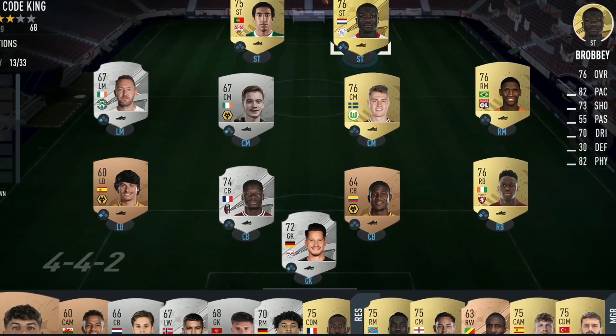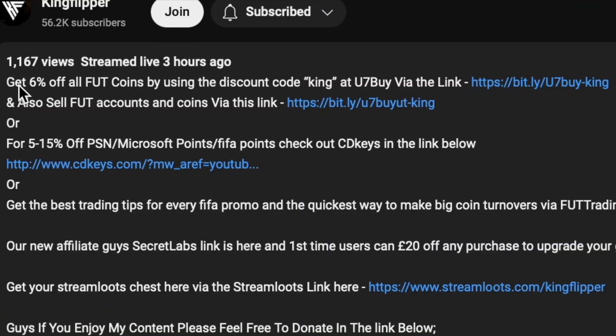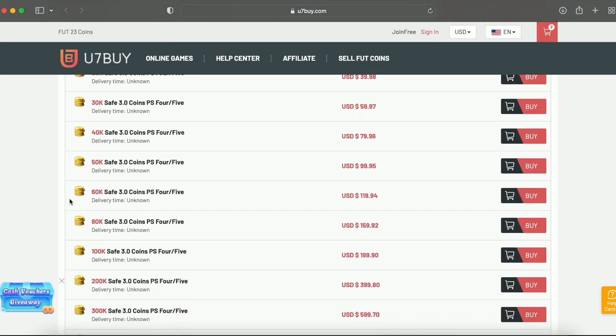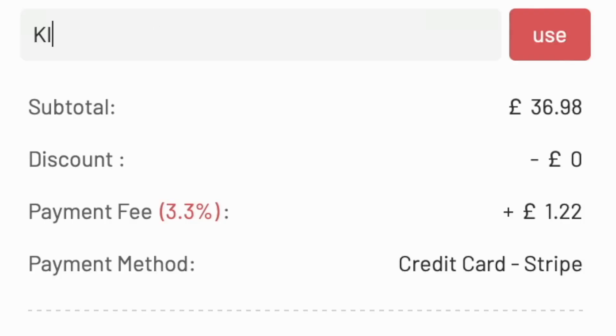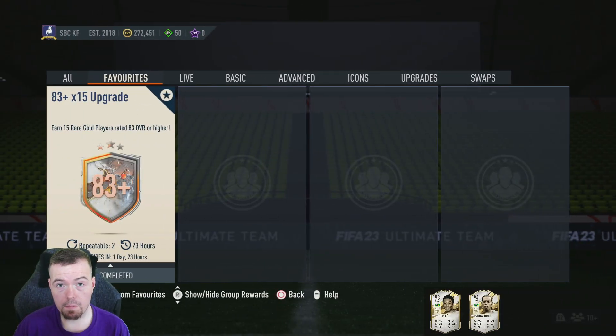Bored of having a starter team? Make it a beast team. Check the description below to get yourself some cheap, reliable coins, and don't forget to use the code King for a cheeky six percent off. Let's get into the video — yo guys, what's going on, KingFlipper here and welcome to another video.